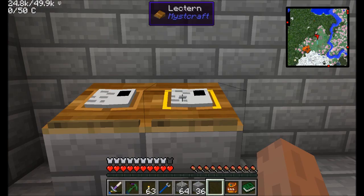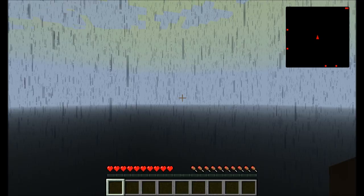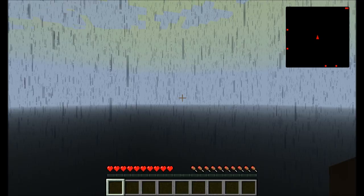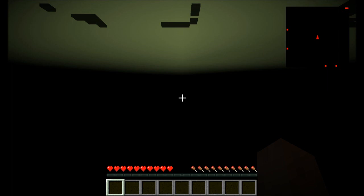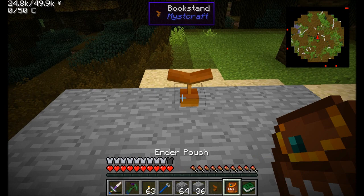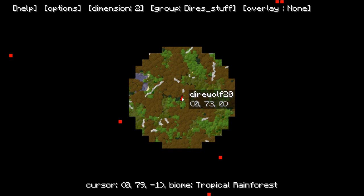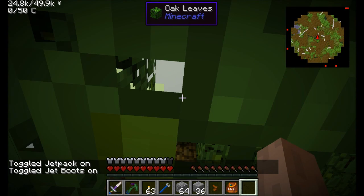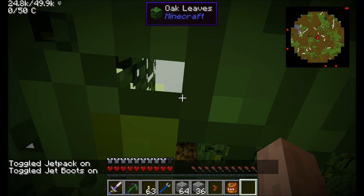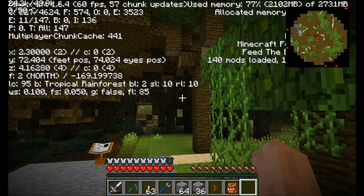To travel to your first age, simply take your descriptive book and right-click on it. Descriptive books have a slightly different texture than linking books so you can see the difference. Gives it a minute for the age to load up. Typically when you create a Mystcraft age, you're going to have this nice stone platform — a good place to place down your book stand with your link book, and also create a bookmark so you can find it later. Looks like we found ourselves in the middle of a dark forest and tropical rainforest dimension — those are the two biomes we can see initially.